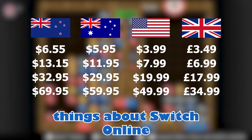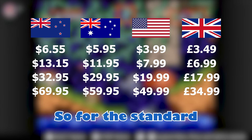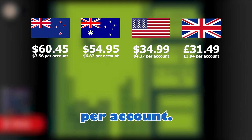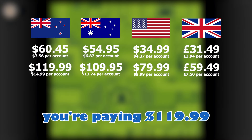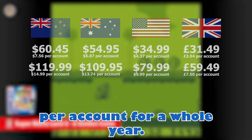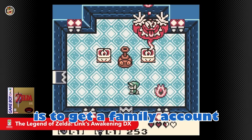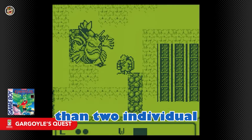One of the really interesting things about Switch Online is they do offer family discounts, which gives you up to eight accounts for one price. For the standard Switch Online 12-month family account, you can get eight accounts for $60.45, which works out to about $7.56 per account. For the expansion pack family subscription for a year, you're paying $119.99 for eight accounts, which works out to about $14.99 per account. In every case, the cheapest option if you and someone you know is already paying is to get a family account and split it, as it's cheaper than two individual annual subscriptions.